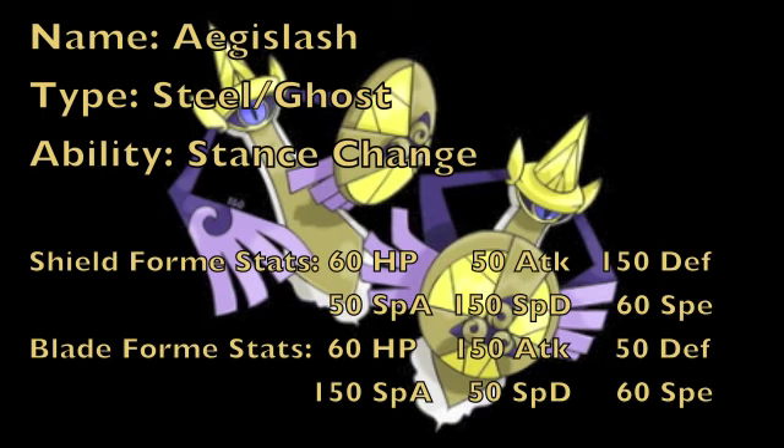Aegislash is a Steel Ghost-type Pokemon introduced in Generation 6, and the first Pokemon to possess this extremely awesome and unique typing that gives you three immunities, a ton of resistances, and only four weaknesses, which are to Ghost, Dark, Fire, and Ground-type attacks.